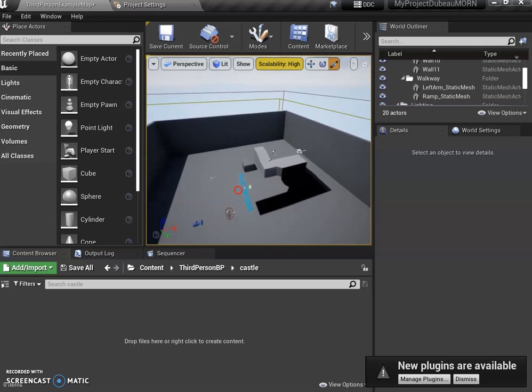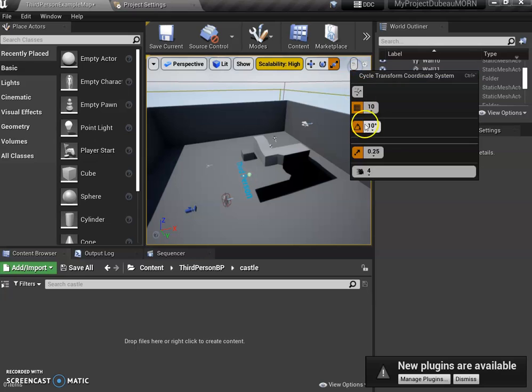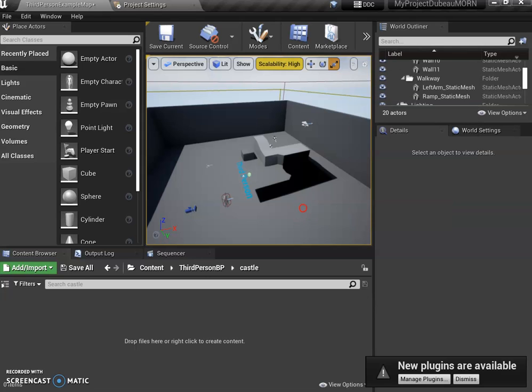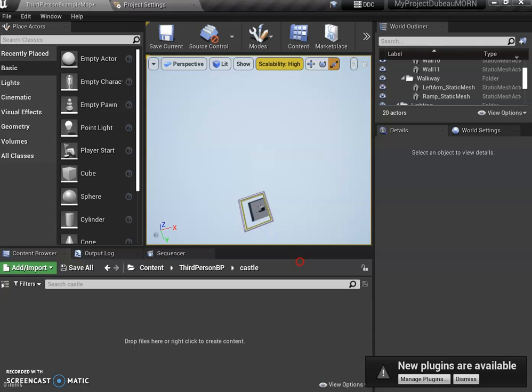Yesterday we learned W, A, S, D and Q and E — this allows us to move up and down. A reminder that you can make it move a lot quicker over here if you want to go super fast. I put it on eight — press E and look how fast it goes up.